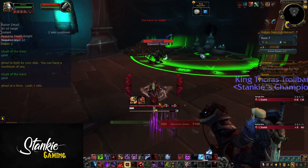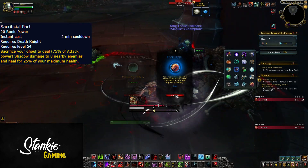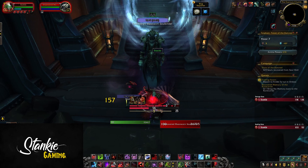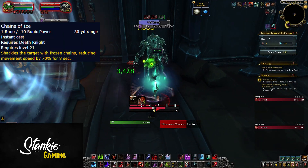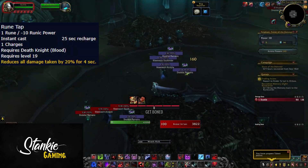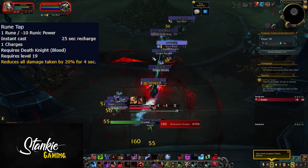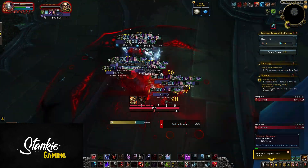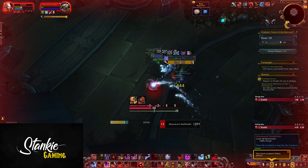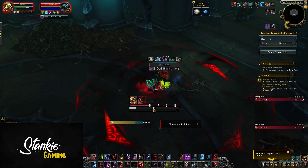Raise Dead is on a 2-minute cooldown and raises a ghoul that smacks a target for 1 minute. The real power comes from blowing the poor ghoul up with Sacrificial Pact, also on a 2-minute cooldown — deal damage to up to 8 nearby enemies and heal yourself for 25% of your max HP, an extra oh-sh** button that deals a bit of damage. Chains of Ice is back for Blood, costs 1 rune, slows a target's movement speed by 70%. Rune Tap is now baseline instead of a talent but has been nerfed — it now reduces damage taken by 20%, down from 30%.